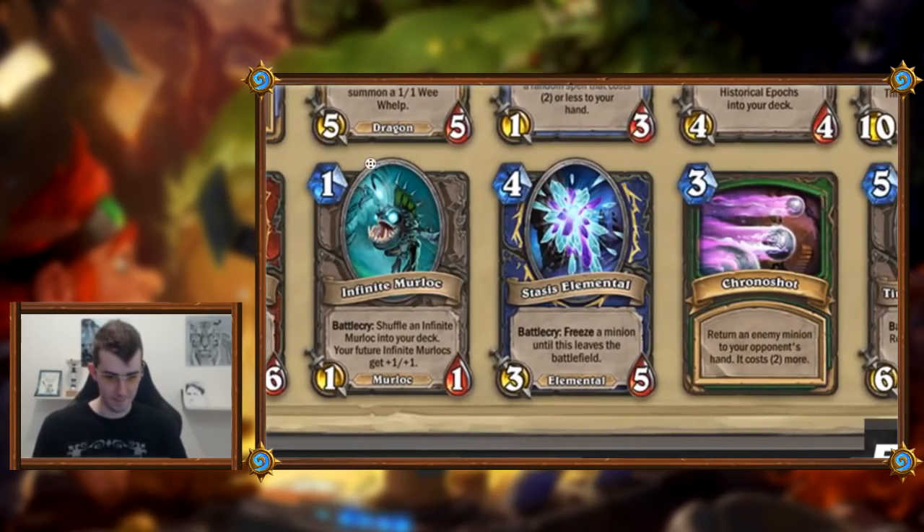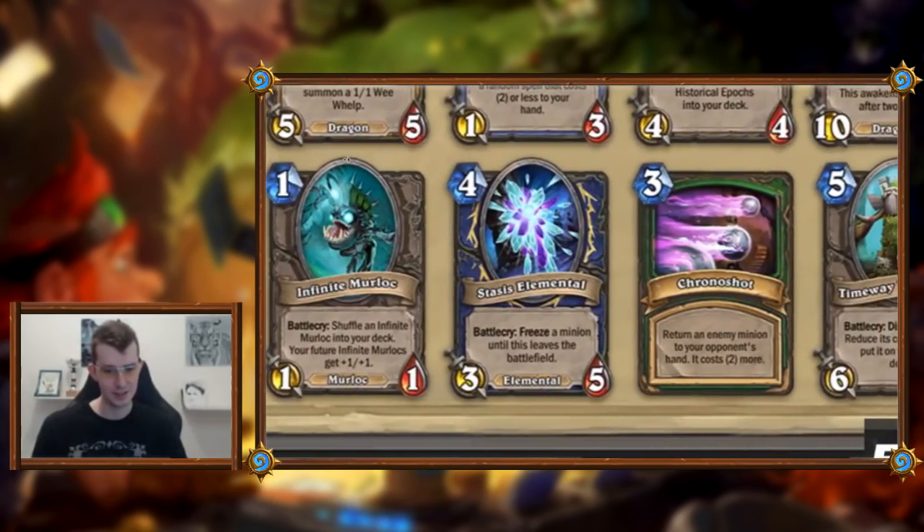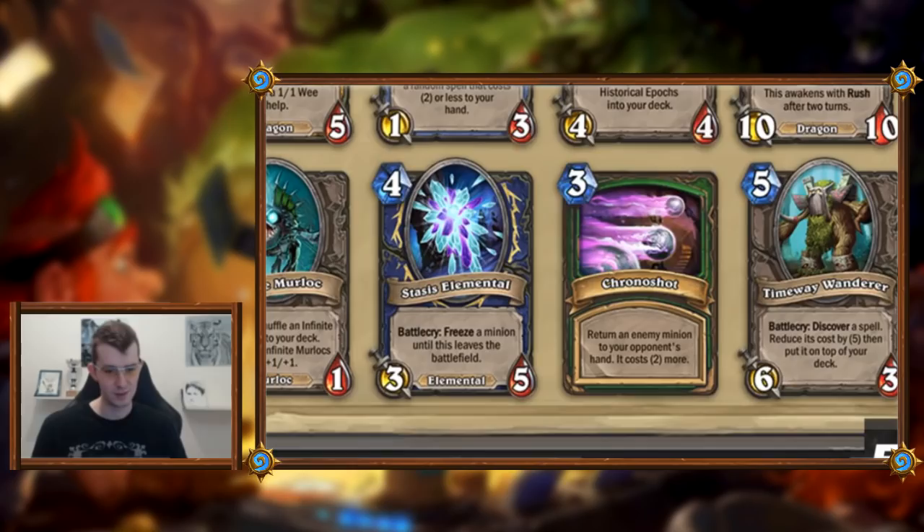Infinite Murloc: battlecry, shuffle an Infinite Murloc into your deck. Future Infinite Murlocs are bigger. I find it so hard to rate these cards because it takes so long for the engine to get going. Do you really want to draw a two-two, then a three-three, then a four-four? It takes forever for them to become decent. I'm going to say nay to the Infinite Murloc — you don't want to put a two-two or three-three in your deck even for one mana, because by turn twelve or fourteen when you draw the four-four, what's the point?